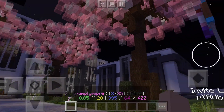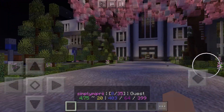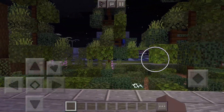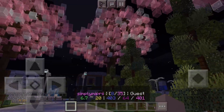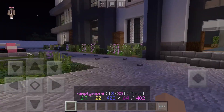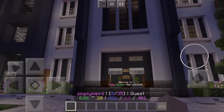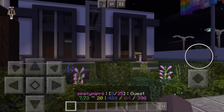When you join, you should spawn at the hub area, which is a beautiful sakura tree themed entrance to the high school. It then has a parking lot over here which you can view, and down the street over there is actually a little shopping center like an outdoor mall.